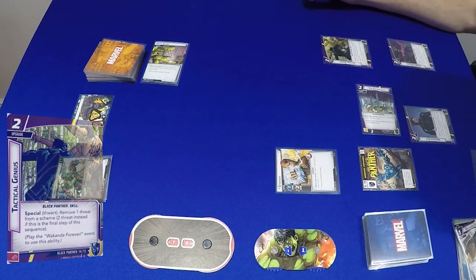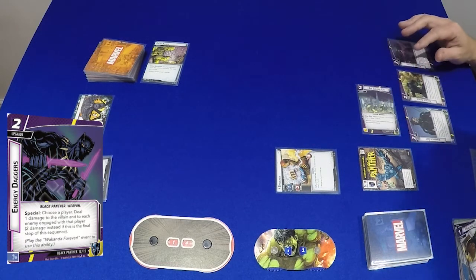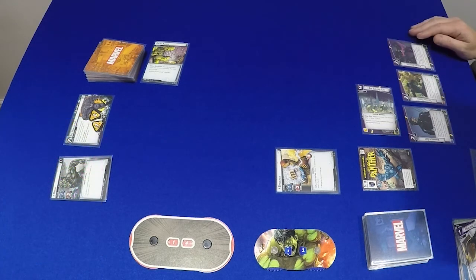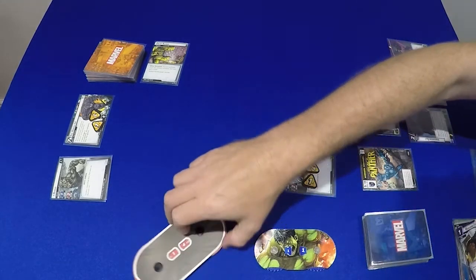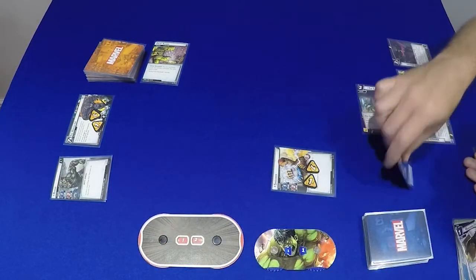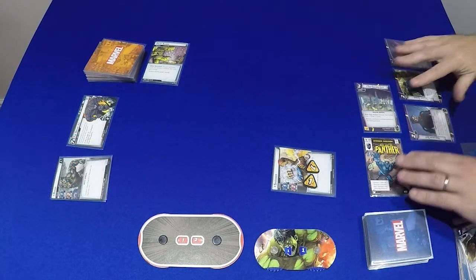We will then use our Energy Daggers to deal 2 damage to everyone, because we're not going to trigger Vibranium Suit - so it's the last step. Shocker takes 2 damage, Rhino will take 2 damage - puts him to 12. Black Panther will thwart and get rid of that.